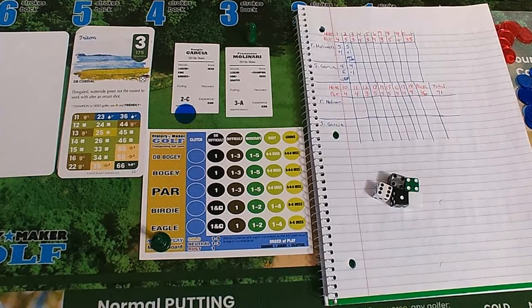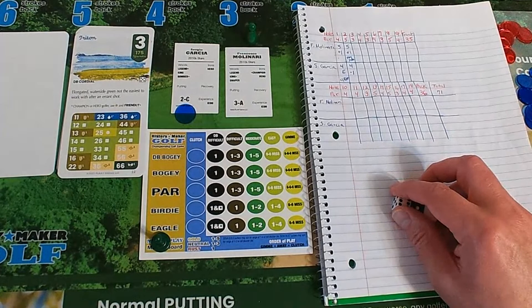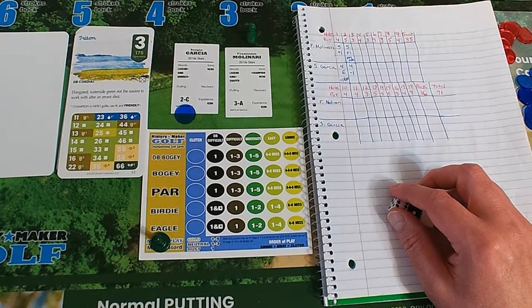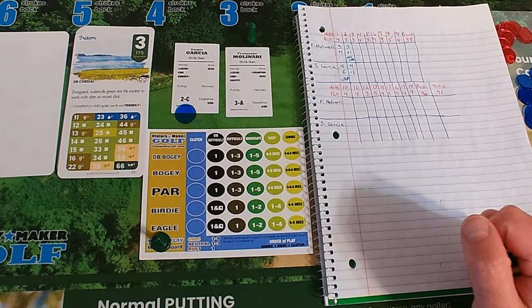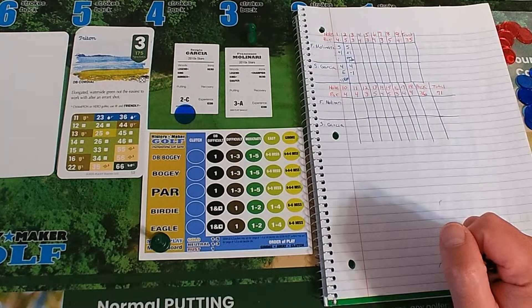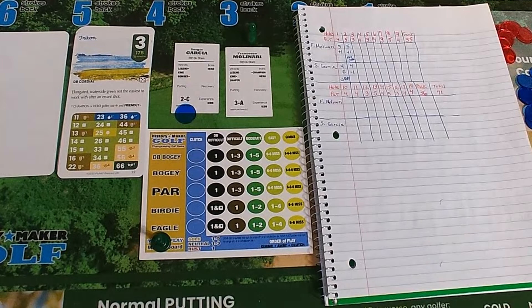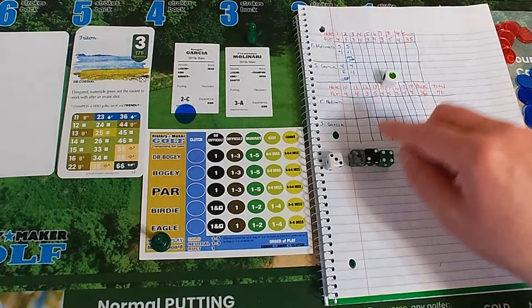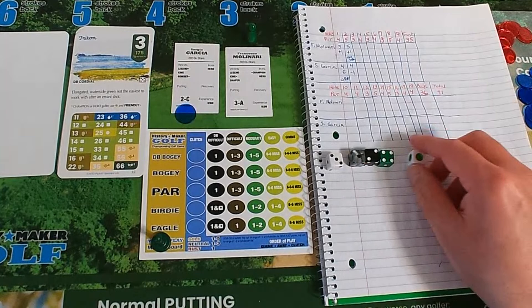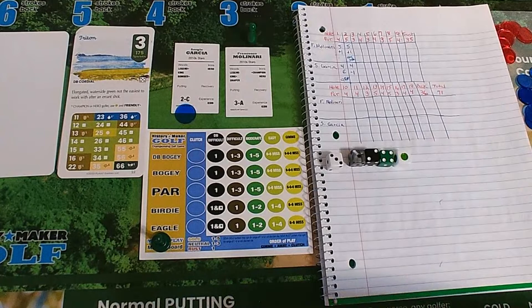All I could do sometimes was hit it far. Garcia at minus one, Molinari at plus one — double cordial hole, you don't want to roll a five. Sergio Garcia wants to stay away from the white five — he controls. It's going to be a one, two, four — and it is a par three, double cordial, golfer controls the hole. We go to golf cam green on the one, two, four.